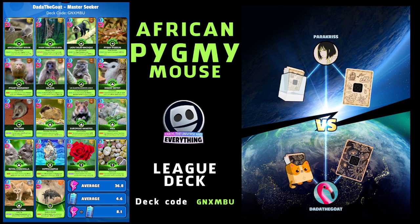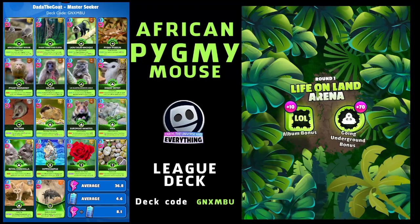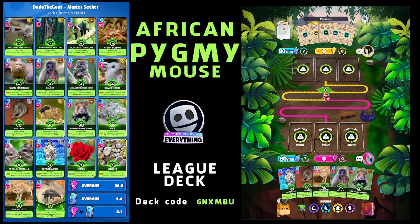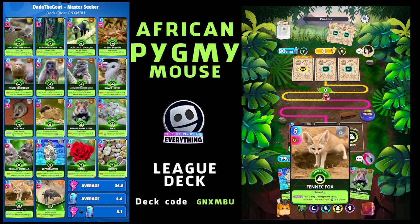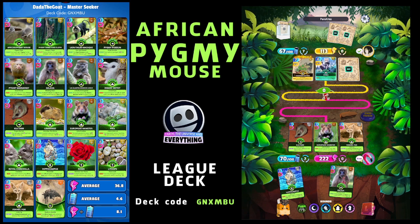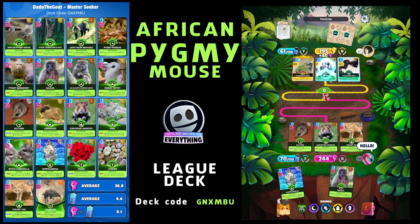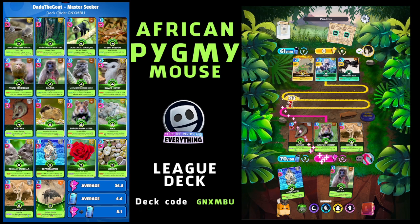Let's go - that's the code versus Para Chris. I like your deck holder, that is awesome. Here we go - Going Underground arena first. I'm not sure if that's good or not, probably not to be honest, but let's see. Look how powerful that fox is straight out the box, and the boost there from the European Hamster - nice. Two four four against two three five, we've got a little bit of a lead.